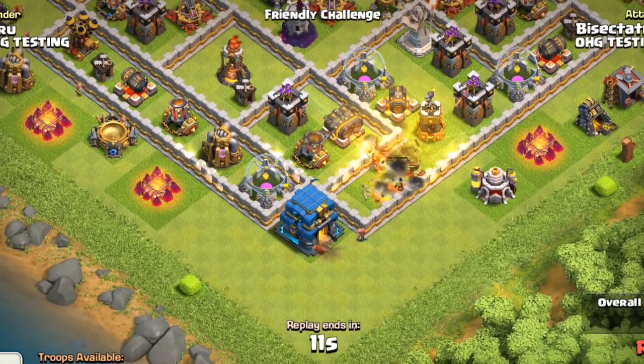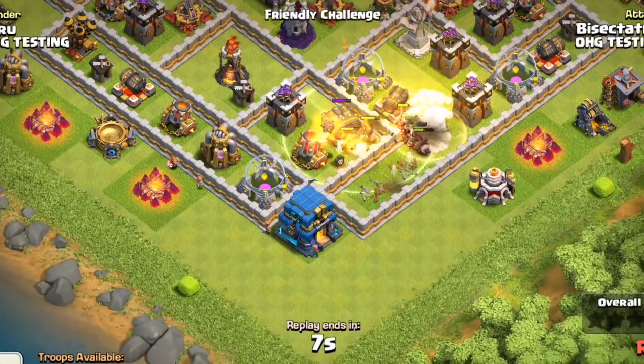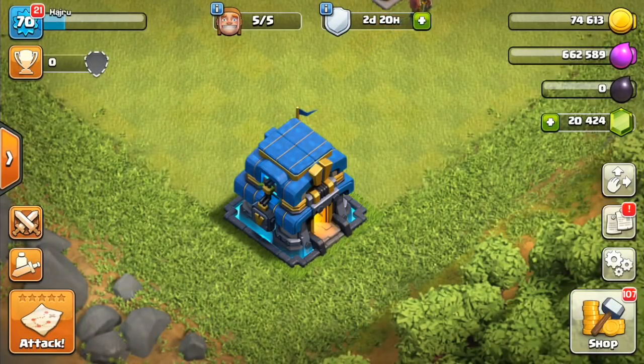Keep in mind though, if the Giga Tesla doesn't light up, the hogs won't see it as a defense. It only activates when it is either taking damage or when 50% of the base has been taken out. So there may be some ways around that.